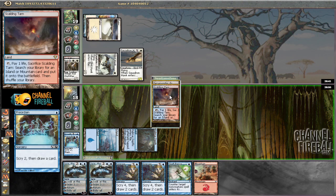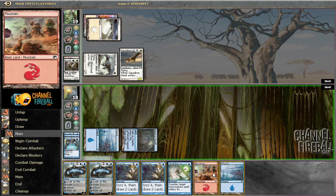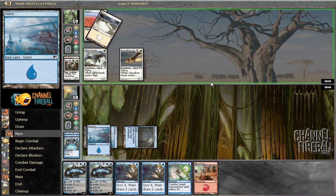I want a land but I figure we're going to draw one - play Spell Pierce mana or play an Island so we have Spell Pierce mana open. It's probably not going to be relevant, but next turn we can start Foreseeing and hopefully find Pyroclasm soon.